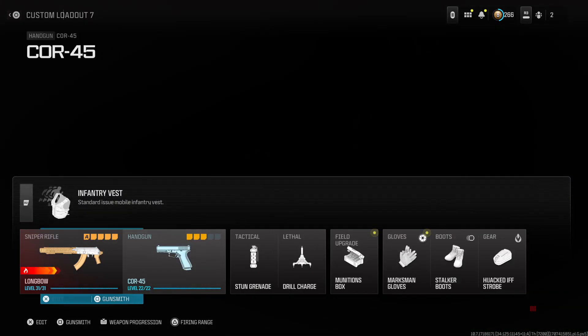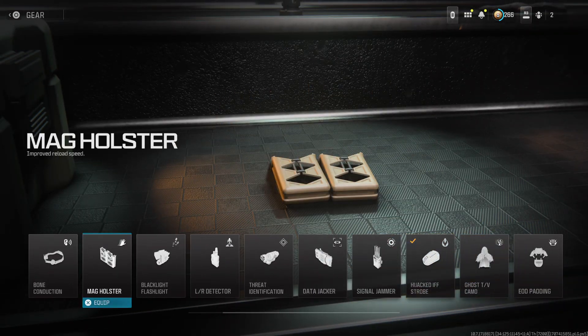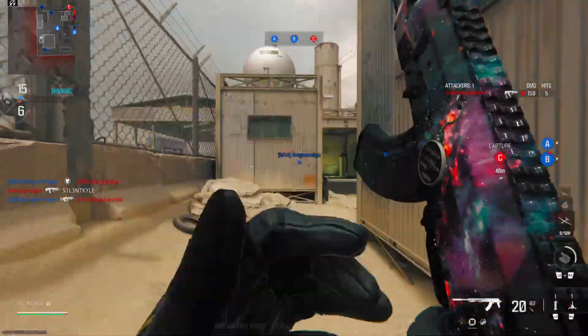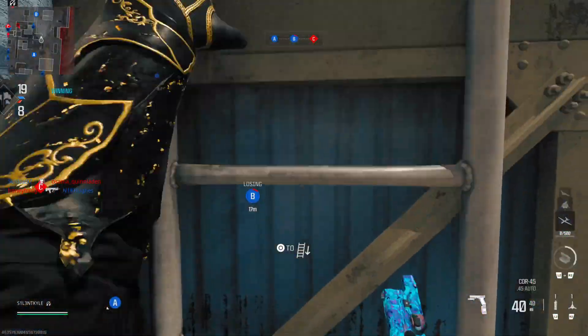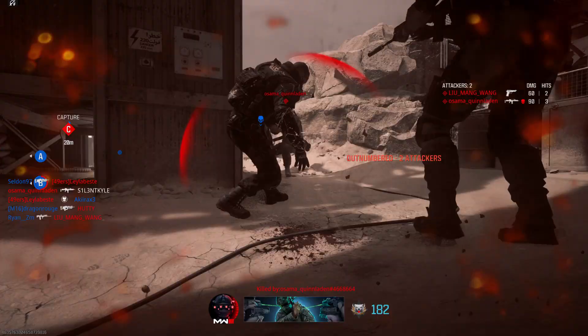Those are the perks I always use. If you wanted to, you could use mag holster for reload speed, but apart from that that's pretty much it — enjoy the video. Here we are with the Longbow and the Tyrant kit.